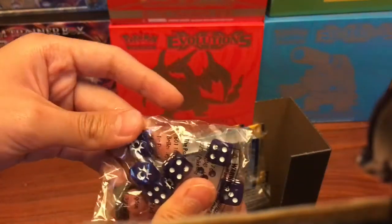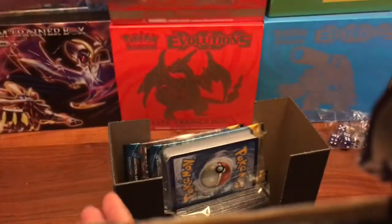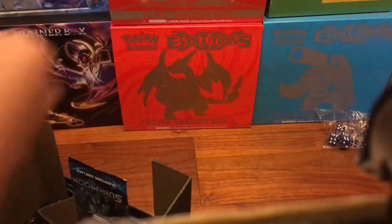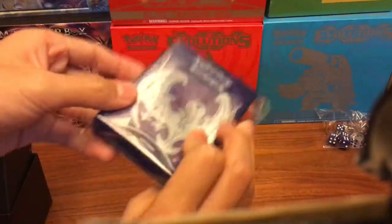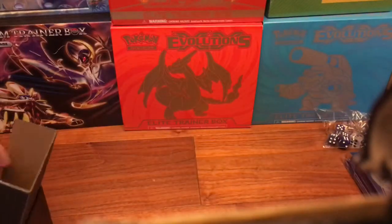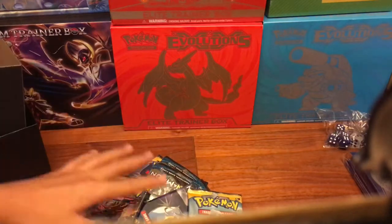This is the coin, and this is one giant coin which is actually quite the same as the token. We got these energies - mommy, take it open first. Oh, you got right here some sleeves - Lunala sleeves, very cool! Purple background, triangle pattern, silver. These are gonna come in handy later.